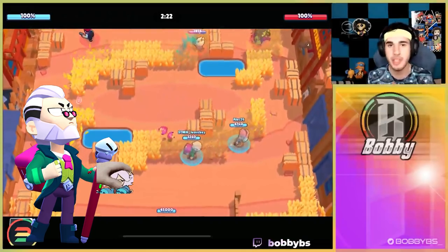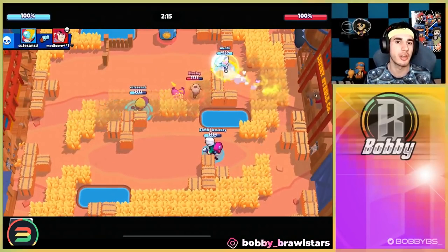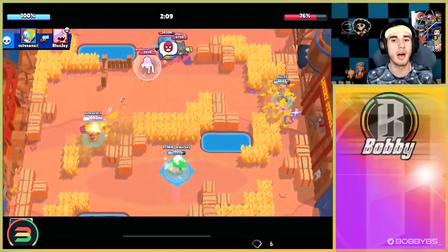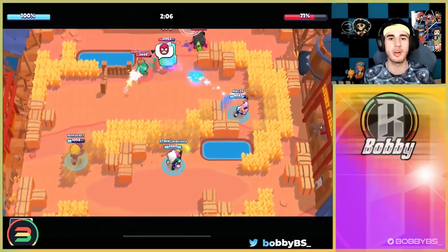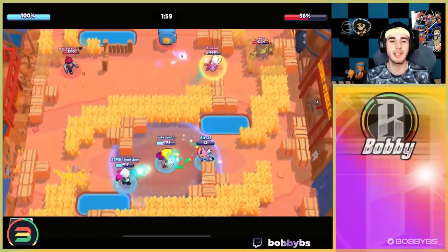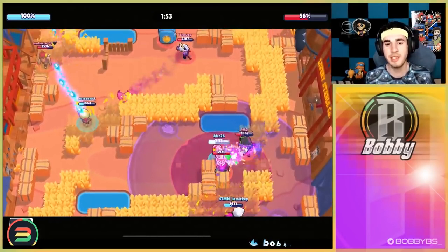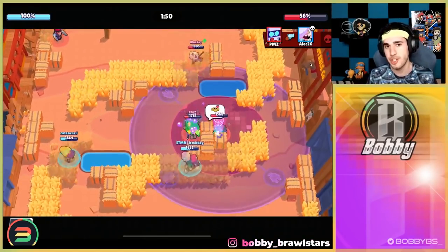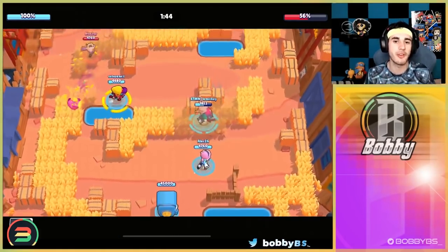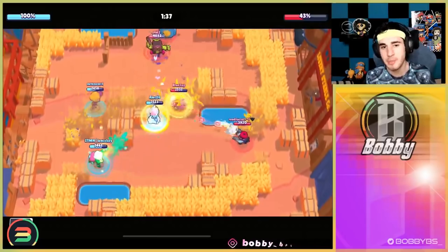Coming in at number four we have Byron and Colette. This one is an absolute killer — you'll see it played in competitive or on ladder anywhere it's meta. Example maps being Kaboom Canyon, which is a really popular heist map, and Safe Zone. Byron and Colette just have the most insane synergy because Byron can chill in the back of the map and just keep shooting Colette to keep her healed.